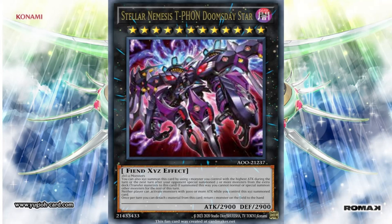You can also XYZ summon this card using one monster you control with the highest attack, during the turn or the next turn after your opponent special summoned two or more monsters from the extra deck — transferring their materials to this card. If summoned this way, you cannot normal or special summon other monsters for the rest of the turn. Neither player can activate monsters with 3000 or more attack while you control this XYZ summoned card. Once per turn, you can detach one material to return one monster on the field to the hand.